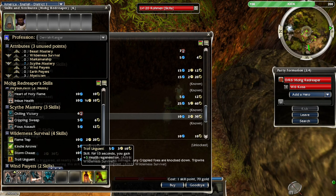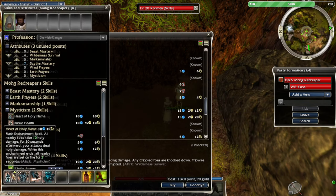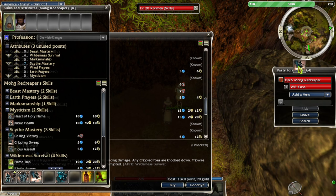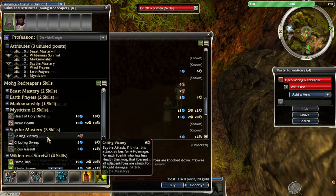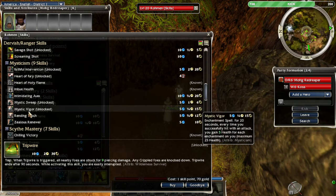Plus five energy — whoa! Was it always 13 seconds? That's a crazy skill. Cannot be disabled, 13 seconds — that's a long time. We're also a little bit low on enchantments, so I want to get rid of Crippling Sweep. I hate Crippling Sweep — well, maybe hate is too strong a word.